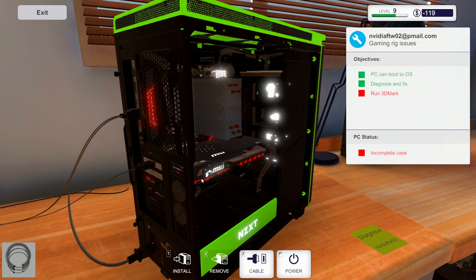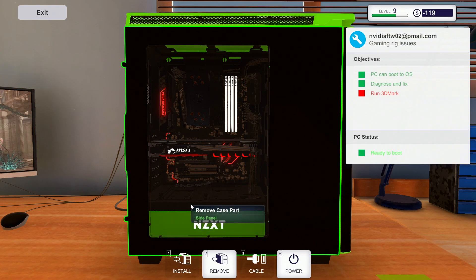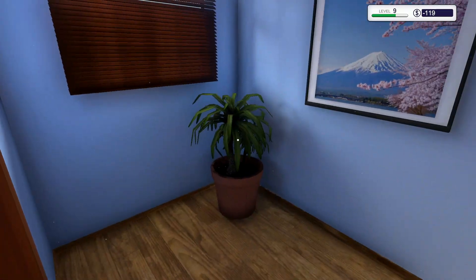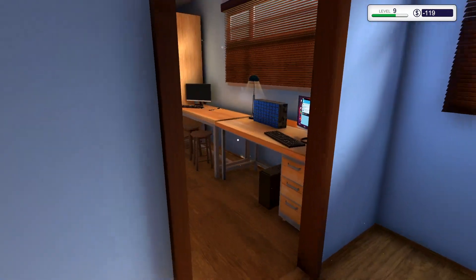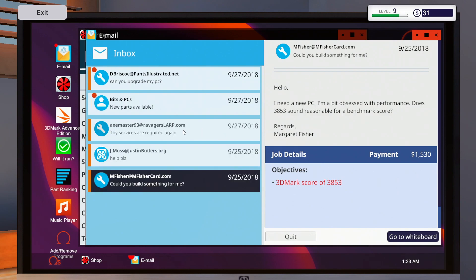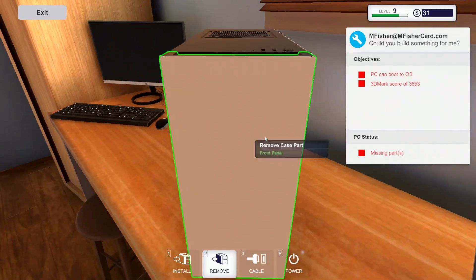I don't really know anything about BIOS — like, literally nothing. It says we diagnosed and fixed it, and I guess his software was just poorly installed somehow. Now we just have to wait for this to finish and then build this man's PC once the parts arrive. All set — collect. We're out of debt again! We're going to be bouncing between debt and not debt for a while because now everybody wants full builds, and that's expensive.